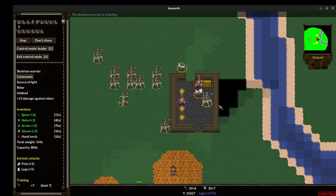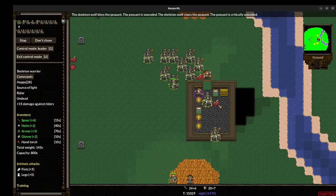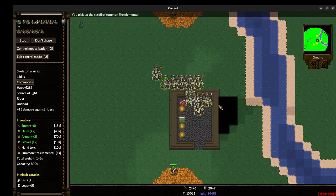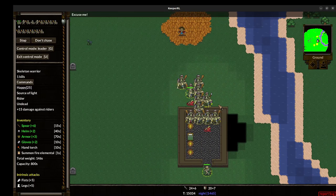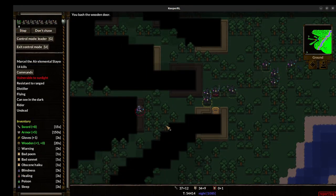Skeletons make a decent fighting force early on and skeleton wolves prowl around at night killing wildlife. Later they serve as mounts for your skeletons to ride on. You'll want to replace your skeleton legions with vampires as soon as possible though, for they're much stronger and skeletons are no match for tougher foes.